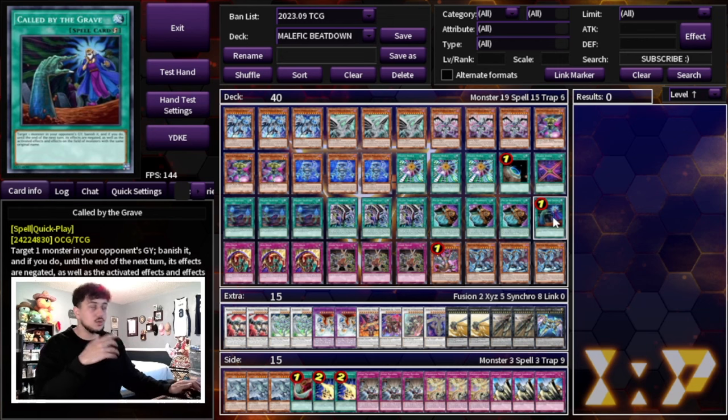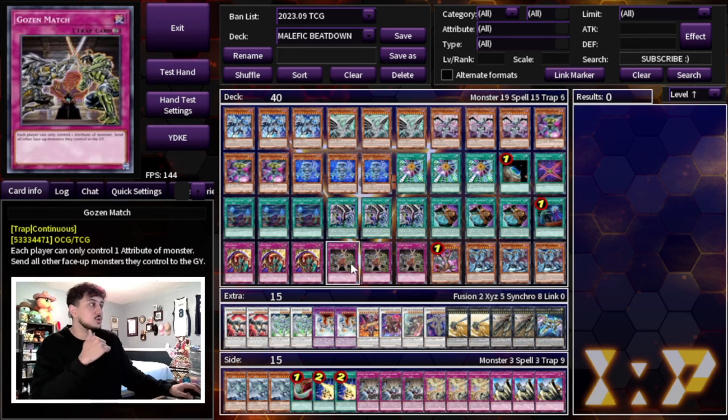We're playing one Called by the Grave to stop hand traps. It's just a really good card in different situations. So one Called by the Grave, three Skill Drain, three Gozen Match.